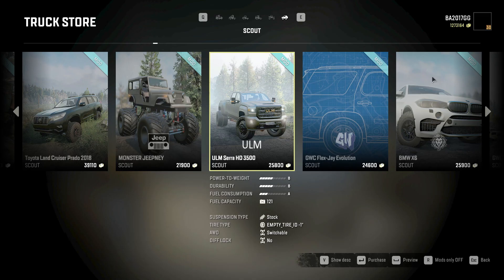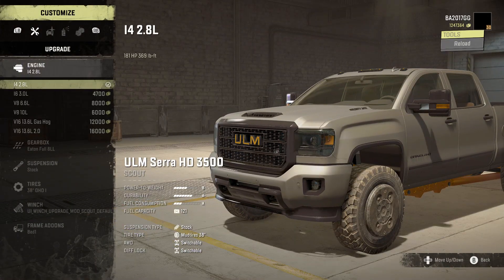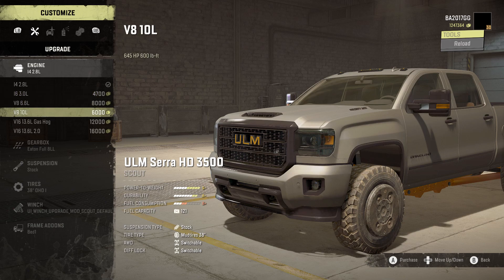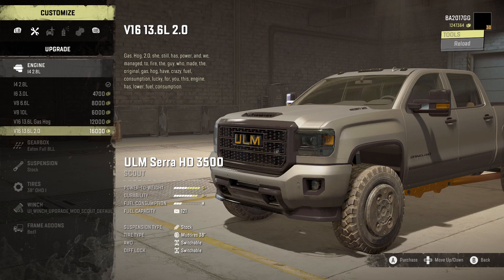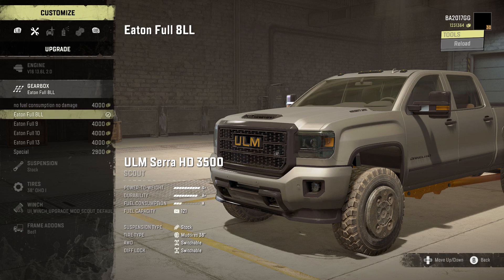Alright guys, time to build and customize the ULM Sierra HD 3500. For the engine we've got the i4 2.8 liter, i6 3.0 liter, V8 6.6, V8 10 liter, V16 13.6 liter gas hog, and the V16 13.6 liter 2.0. I'm going to go with the 2.0.